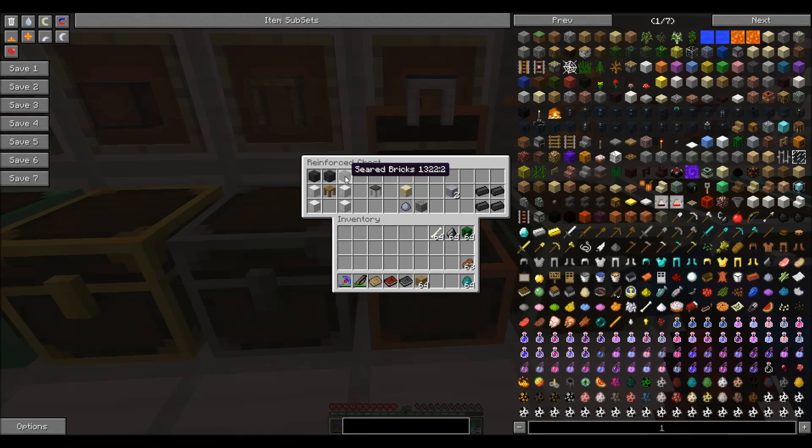In order to make seared bricks, you're going to take one sand, one clay, one gravel, put them in your crafting window, and you'll get two grout. These grout you need to take to a furnace, cook them, and they will turn into seared bricks. You then put these seared bricks in a square on your crafting window, and that will make the seared bricks you need for the tool forge.